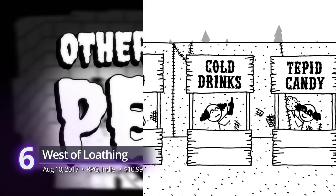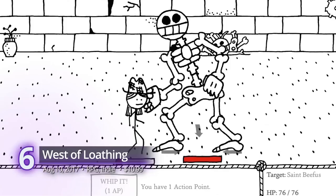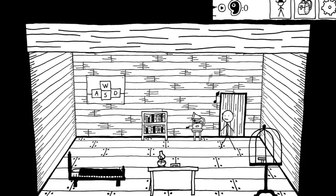Number 6: West of Loathing. The Wild West is full of danger, but that's certainly not West of Loathing's intentions. Ride on towards the frontier and no matter what you do, you won't be prepared for its surprising amount of ridiculous antics.